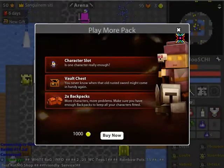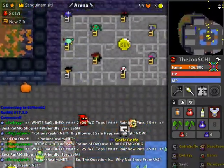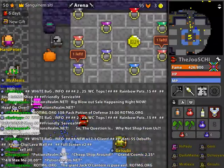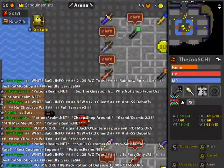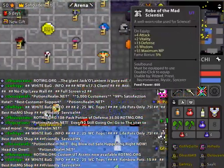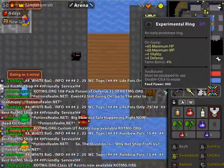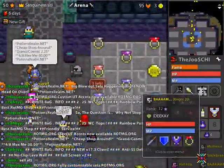Here you can see my sorcerer. He has 426 fame and is level 48. He has a conducting wand, scepter of storms, robe of the mad scientist, and an experimental ring, also 2 speed sprouts in the inventory.